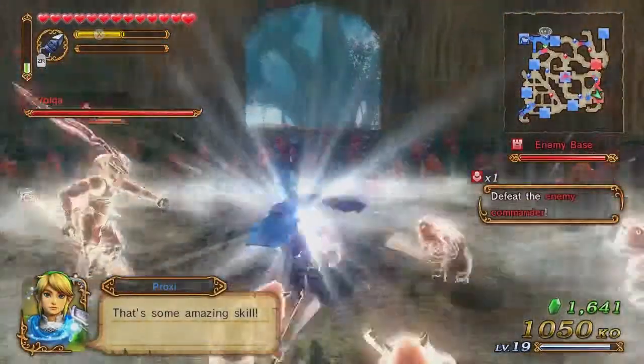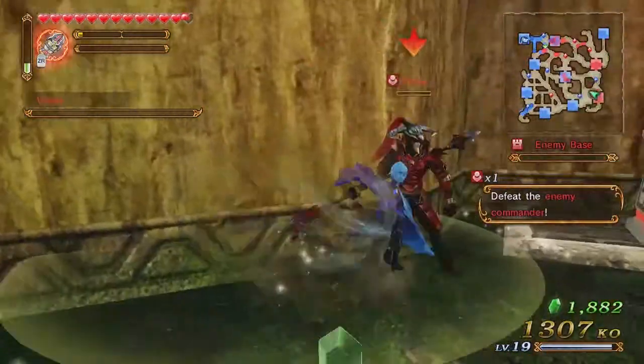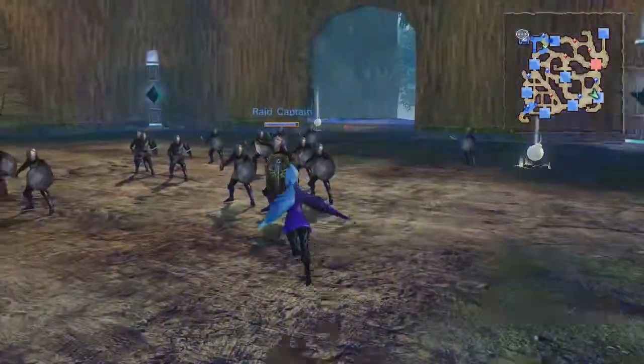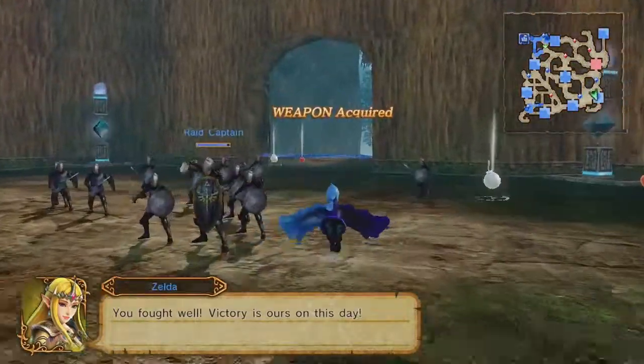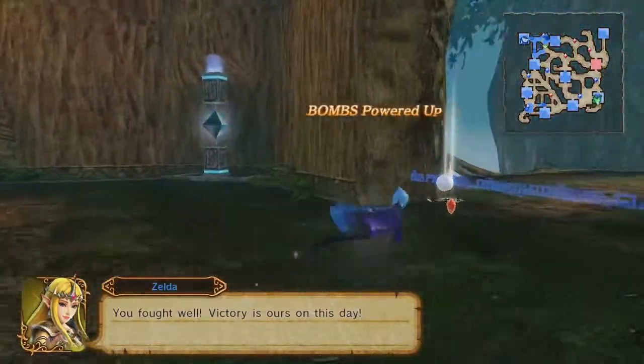There's Volga. I should have enough kills to reach 1,200 while fighting him. We've already seen this fight, so I'm just skipping through it. Got him — another successful mission. I'll meet you at the next square.